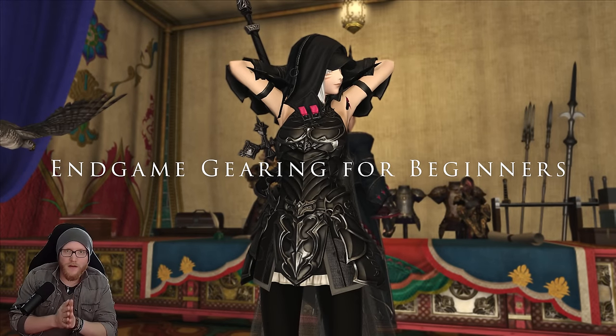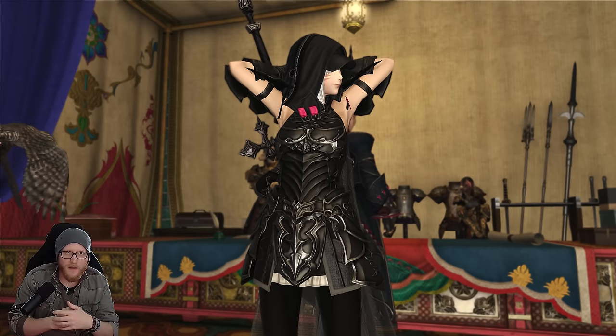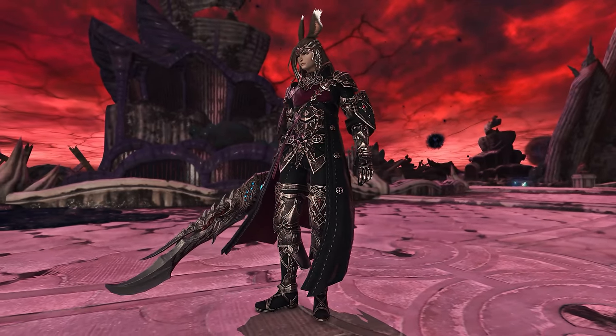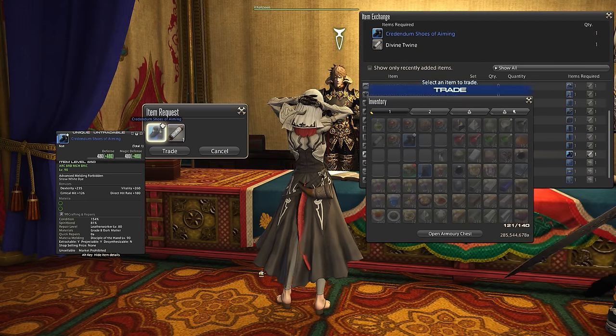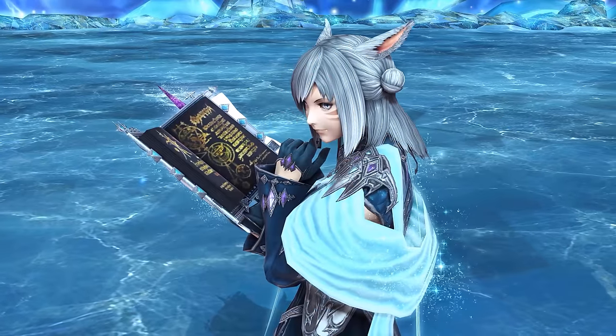Greetings and welcome to another video. Today I want to go through the whole equipment upgrading process of getting your best in slot or semi best in slot as a casual. We're excluding all the Savage Raid gear because naturally all Savage and Credendum or Augmented Tomestone gear will form your best in slot in combination.